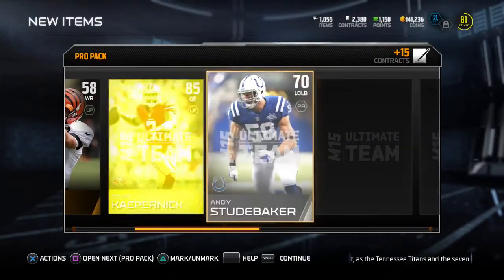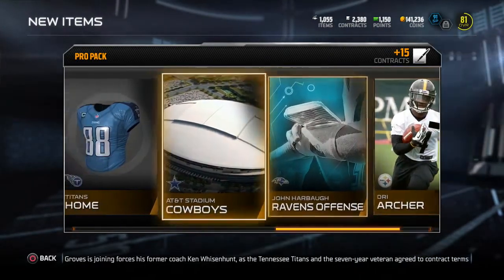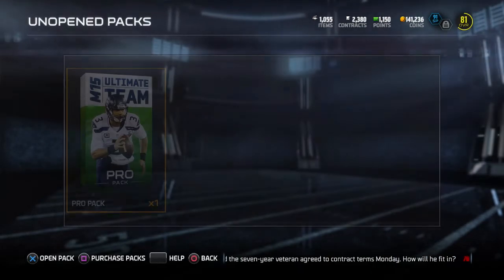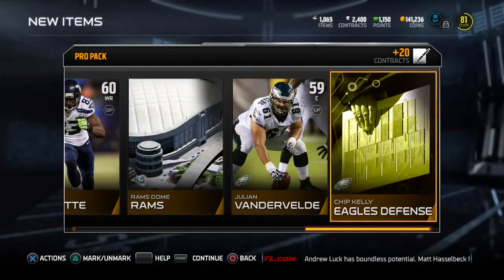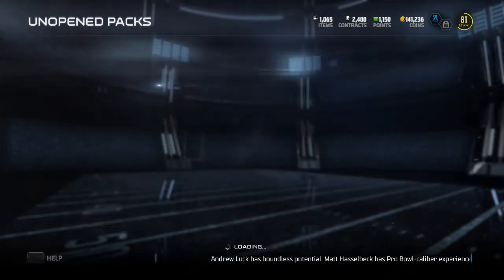Something else I wanted to say: if any of you have recommendations for how to stop a deep corner route on this game, please let me know. I've had the most luck running Cover 2 sink to Cover 1 with two purples on the outside and doing over-the-top as my defensive alignment — that seems to actually kind of work, so I'll probably keep running that.